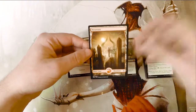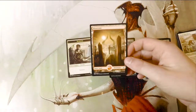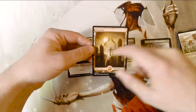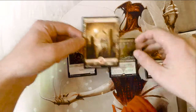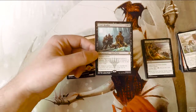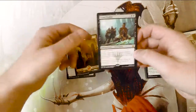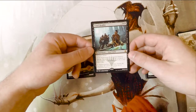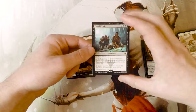We do have the full art lands in this set, which are beautiful. I think they're not quite as good as the Zendikar full arts, but I do love the Bolas horns in the background. Unfortunately no invocation, no Hazoret — not that we expected them — but still kind of cool to see a newer set. We generally stay away from new sets other than things like Kaladesh.